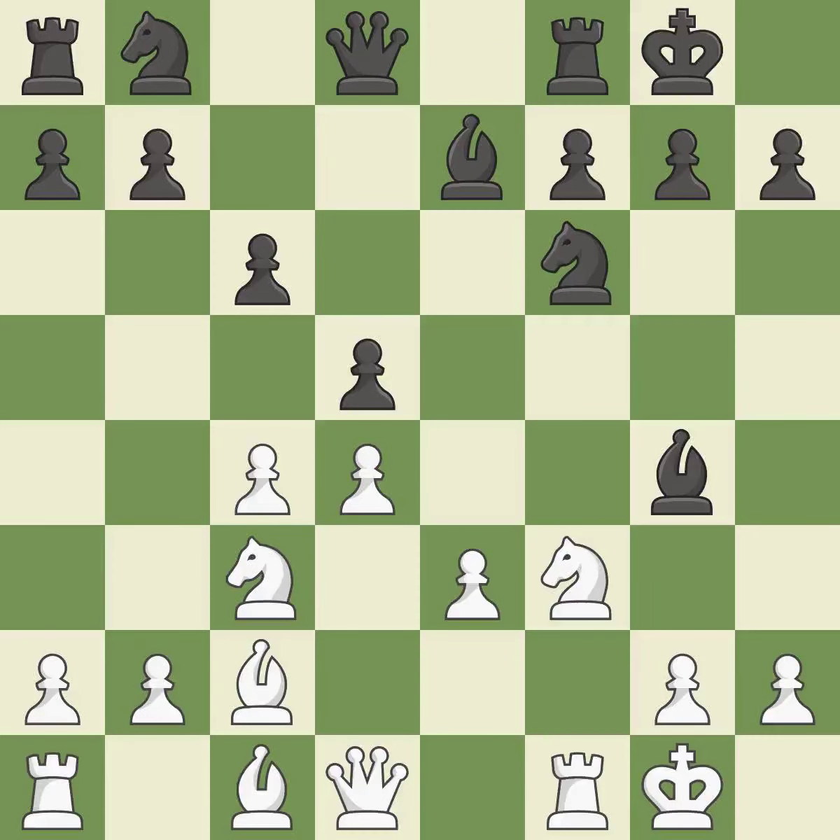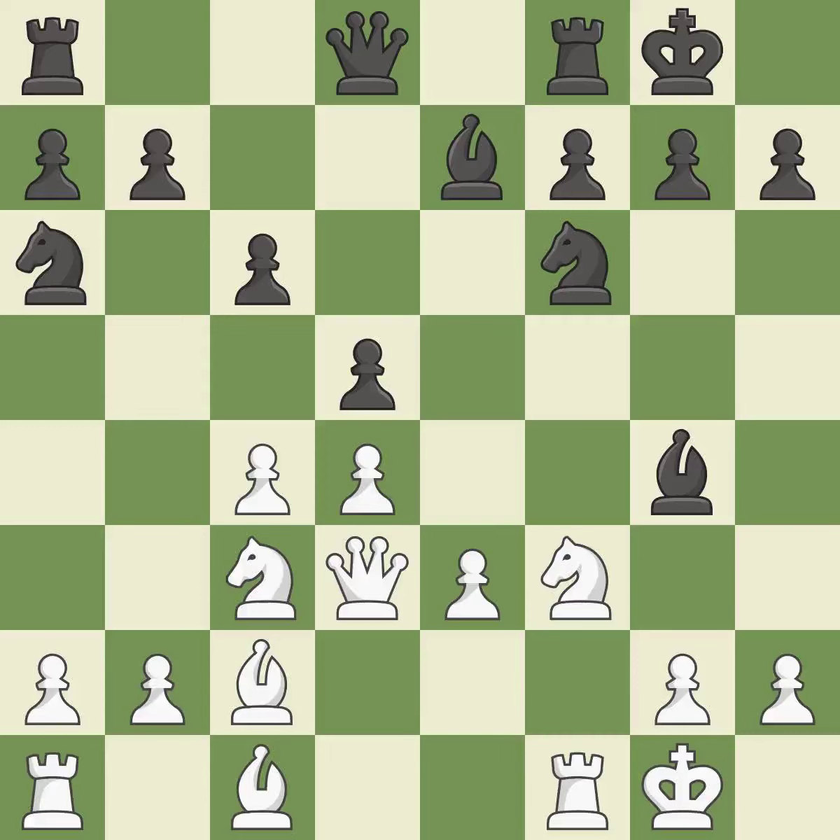Castling develops a rook while moving the king to a safer position beyond the board's center. Castling to the same side of the board as your adversary helps you escape some of the attacking that comes with castling to the other side. This defends the attacked pawn. This develops a knight from its starting square, activating it.